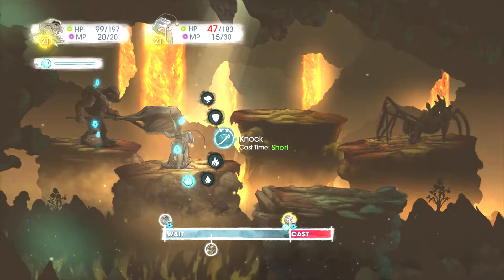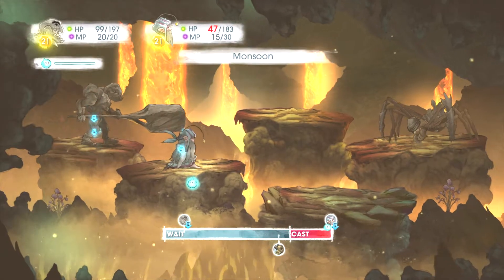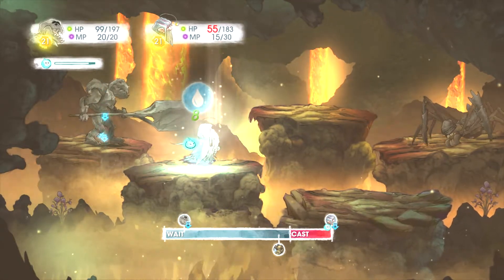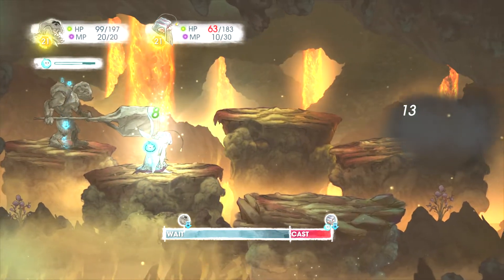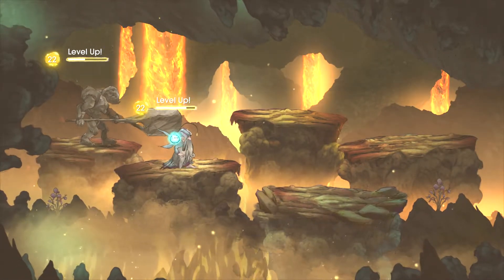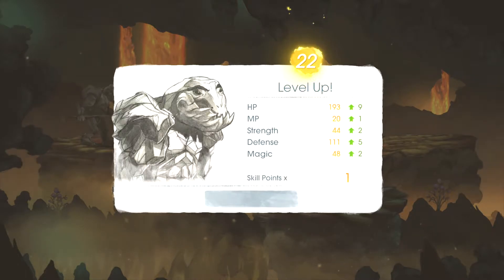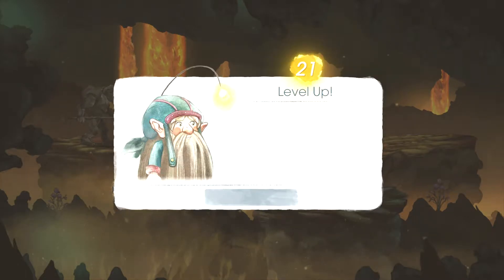What about a monsoon maybe? There's only 13 but it still did that. Cool, everyone leveled up — that'll help for this stupid boss I'm gonna encounter soon.